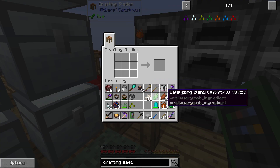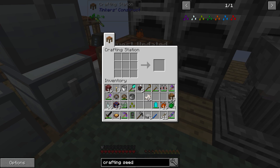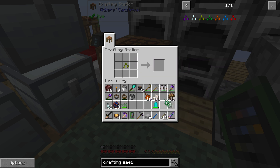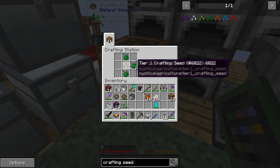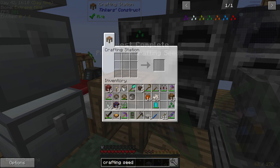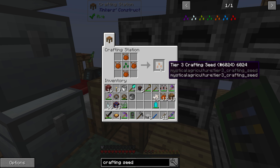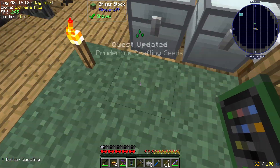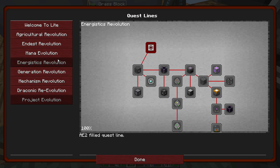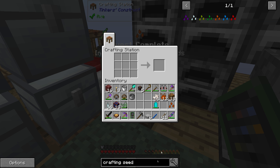What I need to do — I want to rush this. So let's go ahead and get this, and then we can get this. In order to get these presses, you need the Certus Quartz seeds.